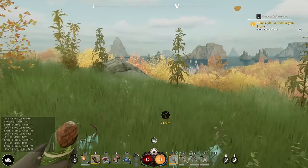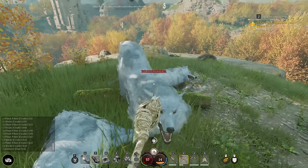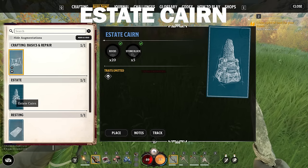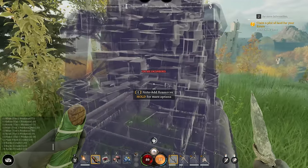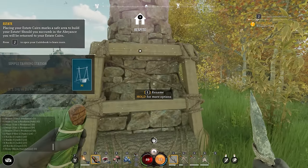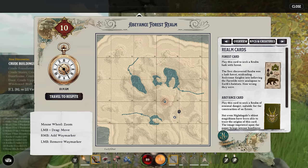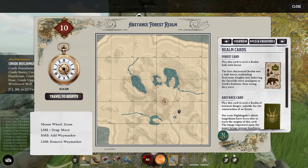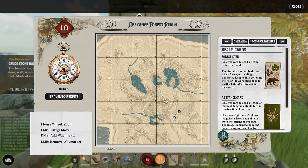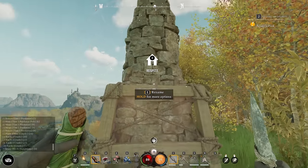This spot in more or less the middle of the map is a good place for our hub of operations. The first thing you're going to want to build is your estate cairn. Place it here — this is why we came to the middle of the map. This is our respite, our home. Anytime we want, we can teleport back to this. When you're out wandering the fringes, you can open the map and click 'travel to respite' to come back to base. It's our one means of fast travel, so you wander out, click travel to respite, drop off goods, and wander out again.